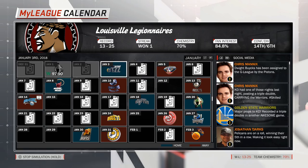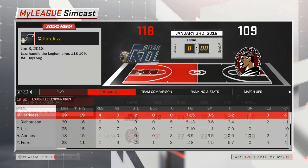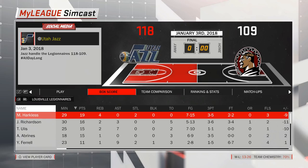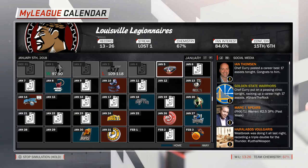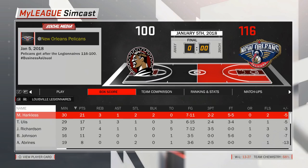Now we're ready for our second game of this episode — a matchup at home against the Utah Jazz. After a strong first quarter, the remaining three quarters belong to Utah, and so the end result is a 9-point victory for the Jazz. Harkless led the team in scoring, followed by Richardson, Ulis, and Alex Ibrinas, who looked a lot better with 15 points in 18 minutes. Up next, we face the Pelicans in New Orleans, and once again we come up short — their 15-point lead from the first quarter enough to secure the win, despite good scoring performances from Harkless, Ulis, and Richardson, with Ibrinas also among the top scorers. I think he's found his groove again.